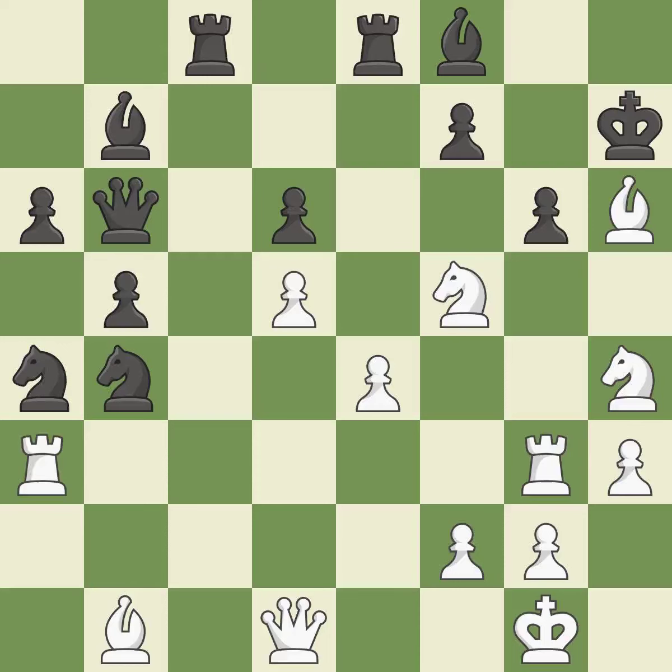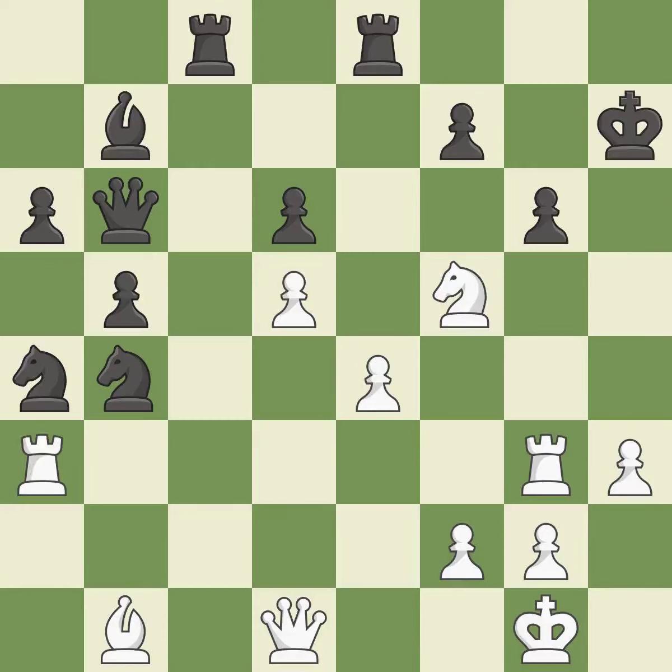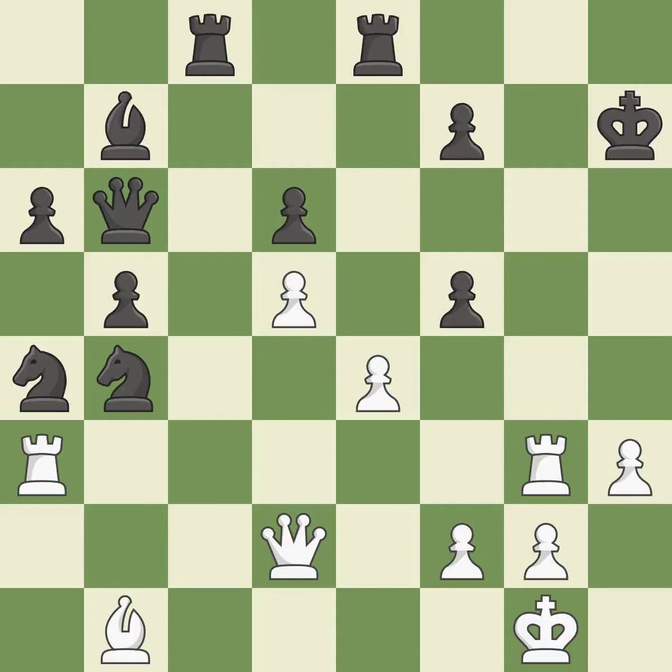A brilliant move follows — backs off. Recaptures. A forced checkmate is now possible. That was a truly amazing move. This avoids the Knight's check. The game continues until checkmate is reached, taking down a helpless Knight. The checkmate threat is maintained until the very end.